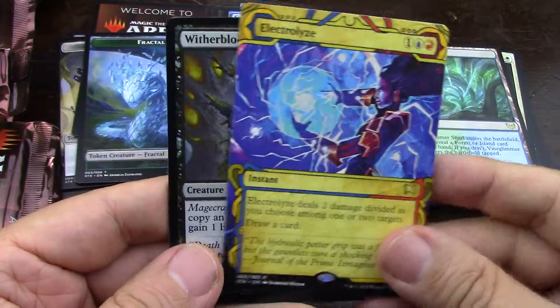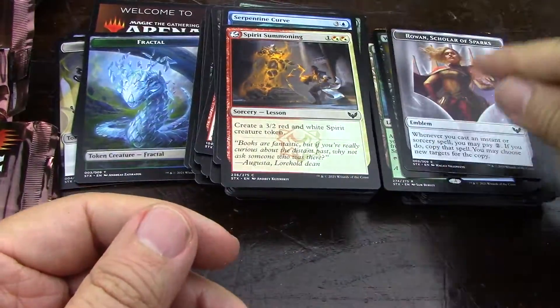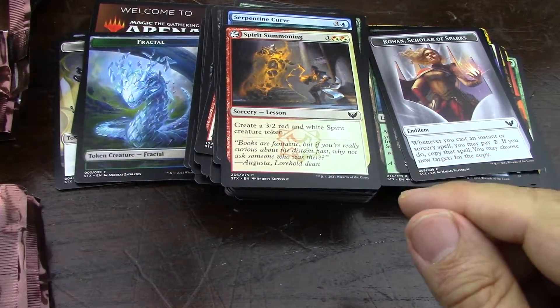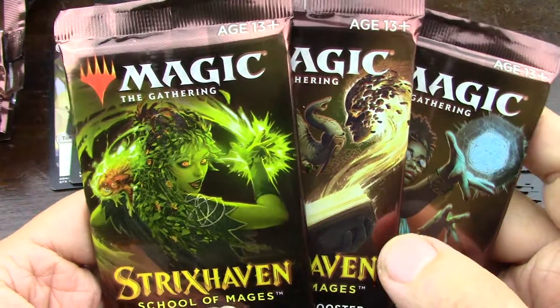Beautiful — look at that. Lovely artwork. Oh, they're like the squishy ones. I got you at Target like three years ago or something like that. Three more packs. I think I'm going to crack these in a separate video because I don't want to be in a hurry.